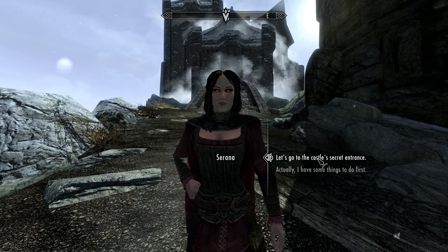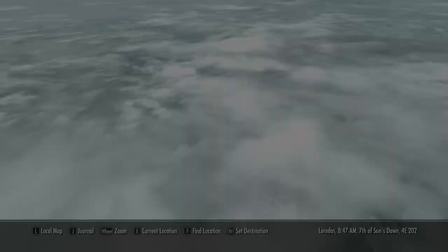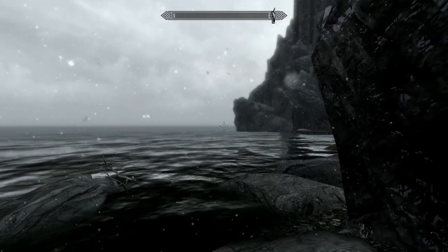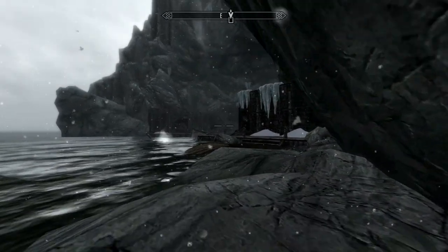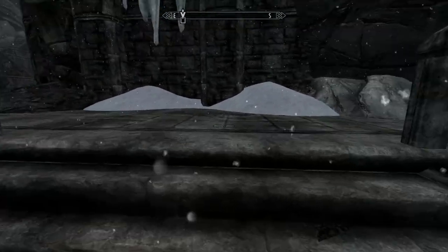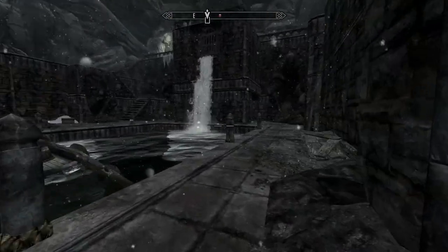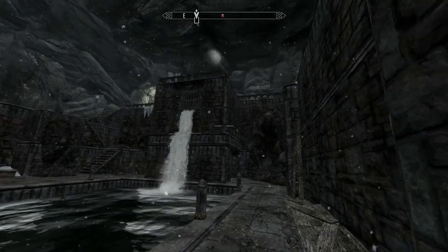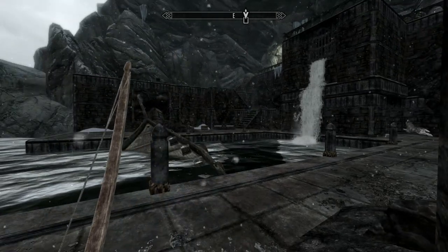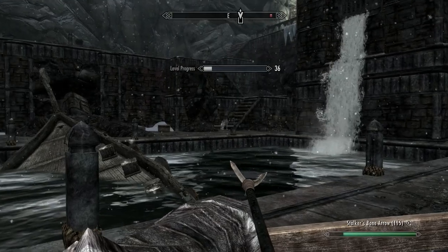Let's go to the castle secret entrance — it's just around the side. Check the map: explore Castle Volkihar's courtyard. I'm quite interested to find out what's going on with Serana's mum because she's obviously got her doubts about Castle Volkihar and isn't aligned with her father. It's not clear where her mother is coming from. I think I picked up that her mother tried to protect her. Let's just go and check out what's going on down there. Okay, we're in combat — that's fine.